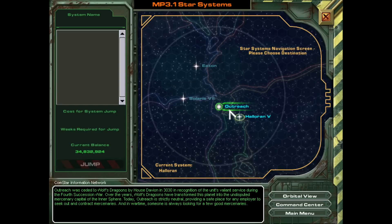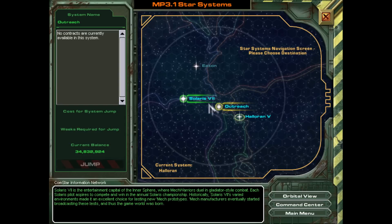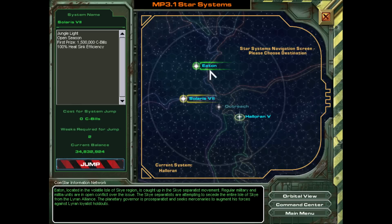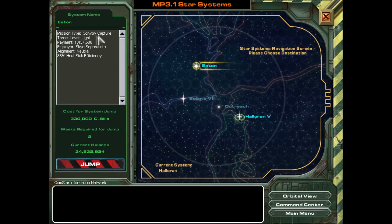We'll open up our star systems and see what we've got. We've got Outreach, where there's nothing. We've got Solaris, where we've got the Solaris combat — we'll get into that in the future. But for now, our only option is to go to Eton and do a convoy capture.